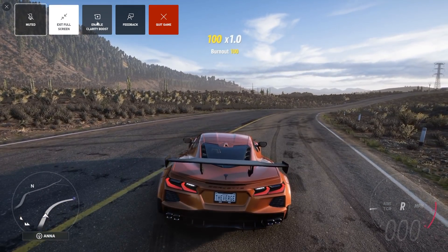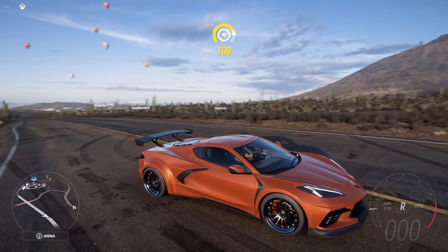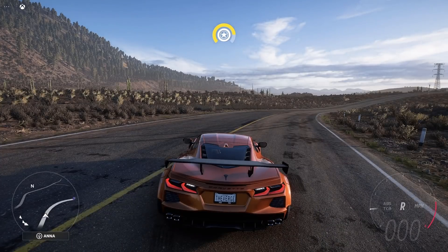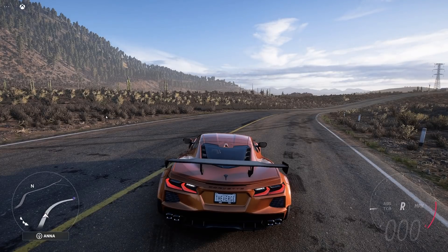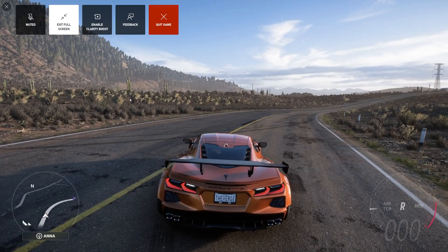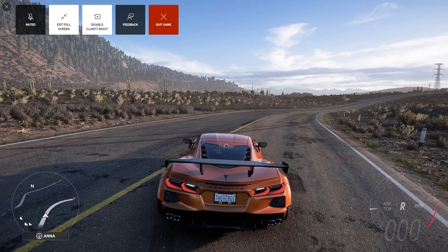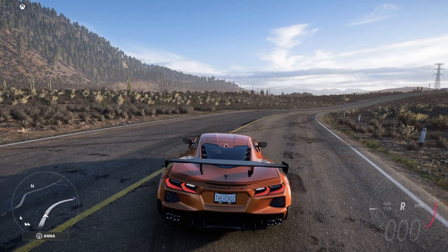If I go ahead and turn on the new Enable Clarity Boost feature, what you'll notice — looking towards the left at some of the landscape with the cactus — is it looks a lot sharper. If I disable it, it looks almost soft and kind of blurry, but with Clarity Boost enabled it looks a lot sharper.